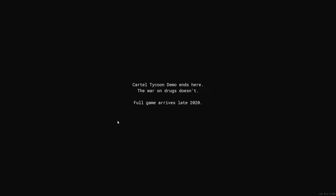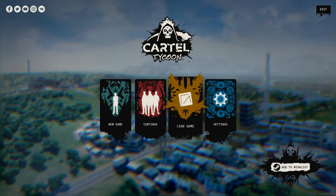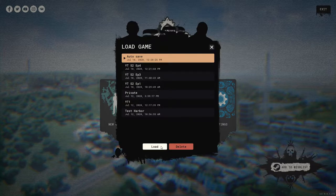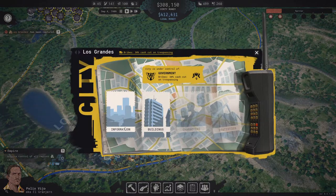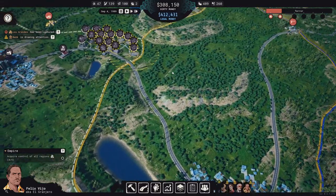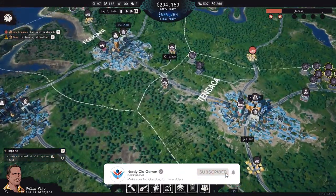Cartel Tycoon demo ends here. The war on drugs doesn't — full game arrives late 2020. Well, I wanted to say continue. Damn it. I wonder if it's saved. Can we continue? I want to try and build up the business a little bit with the checkpoint and build up methamphetamine and all that stuff. We don't quite have the money yet, so we'll just keep going a little bit. We don't even have the aerodrome — oh man, that sucks.